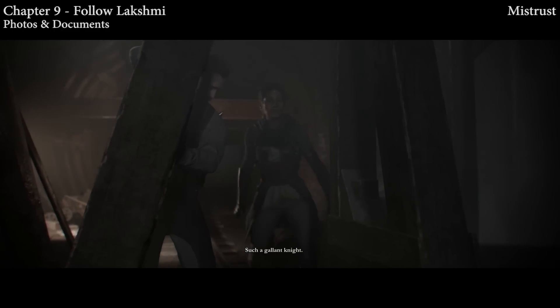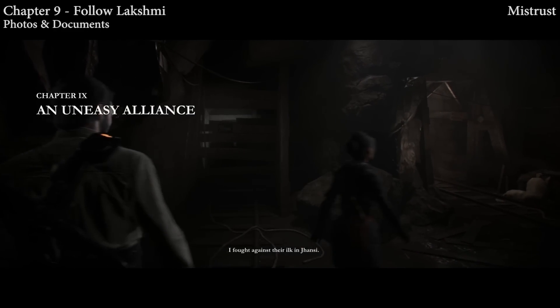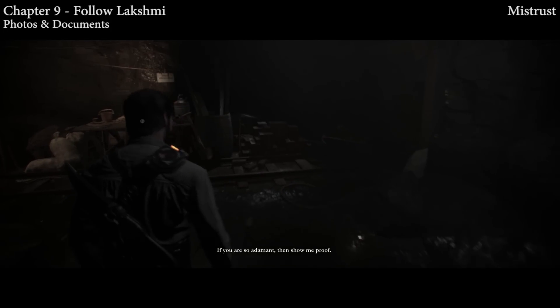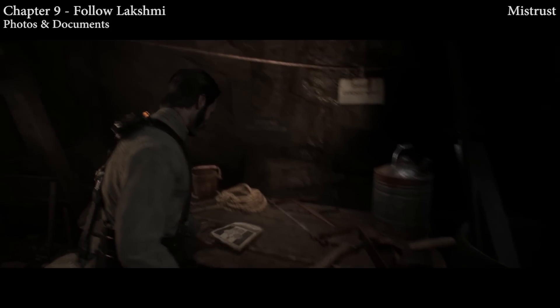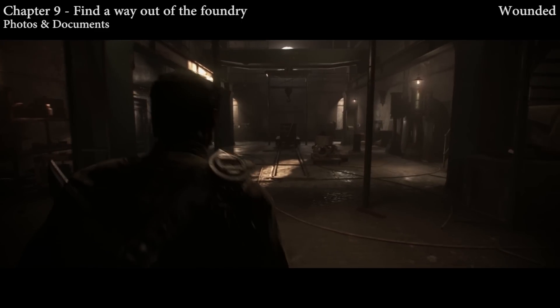Chapter nine — this is at the very beginning. As you can see, the chapter indicator has popped up on screen. As soon as you gain control of your character, there's a collectible right on the table right in front of you. Really easy. We're going to stay in chapter nine for a little while.